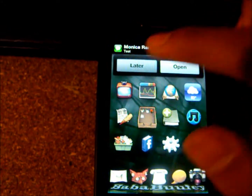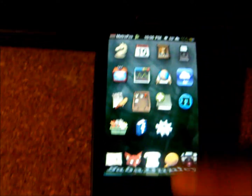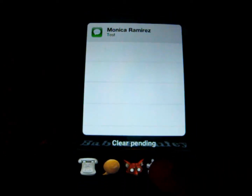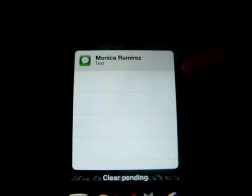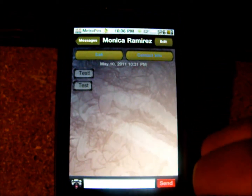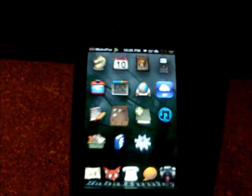If I press later, it just goes away. And then you double tap the home button and you're able to see the multitasking bar down here. And you're able to see the notifications up here. Now you can click on it and it will take you right into the app right here, where you're texting.